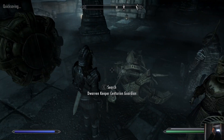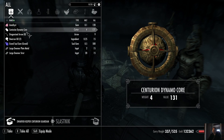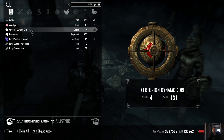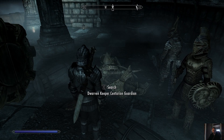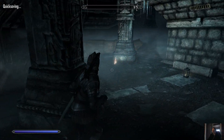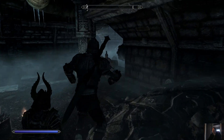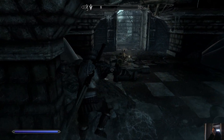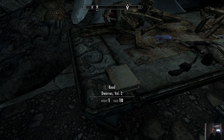Dwarven Keeper, Centurion, Guardian. Seriously? Do I need one of these? I had a funny feeling I might need one of those — I was thinking the museum might want one. I don't know if it will or not, but we'll take it. It's a nice silver gem. I guess the big sword is the right sword to use against automatons. Oh, I guess the treasures all respawn as well, eh? That's interesting. I'm just going to take books for the library, right?